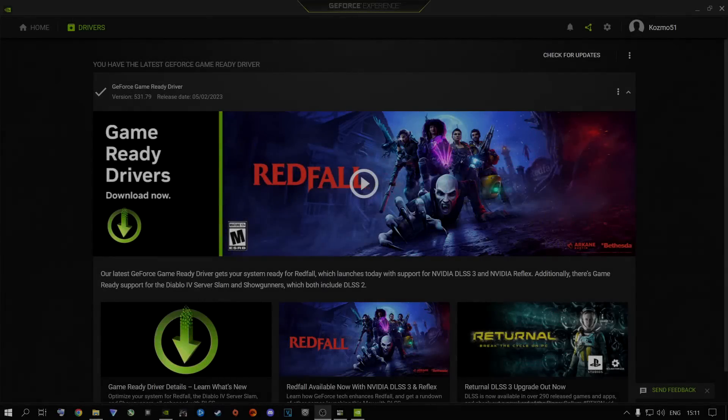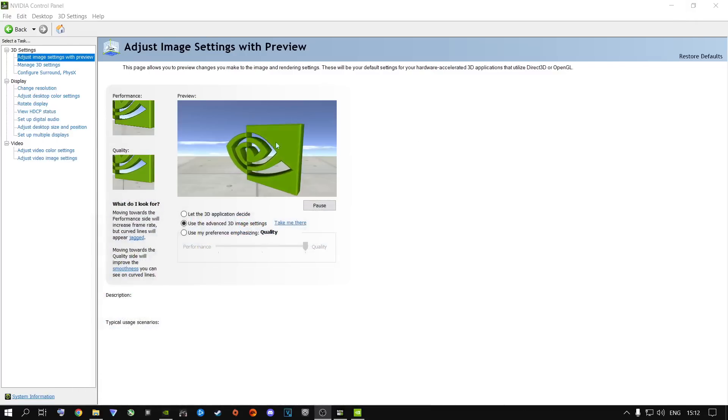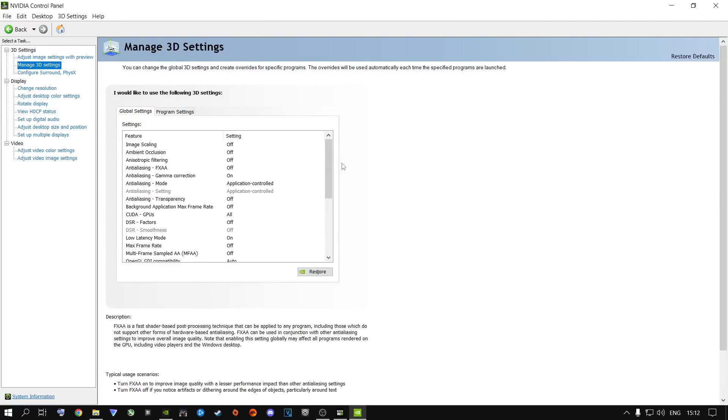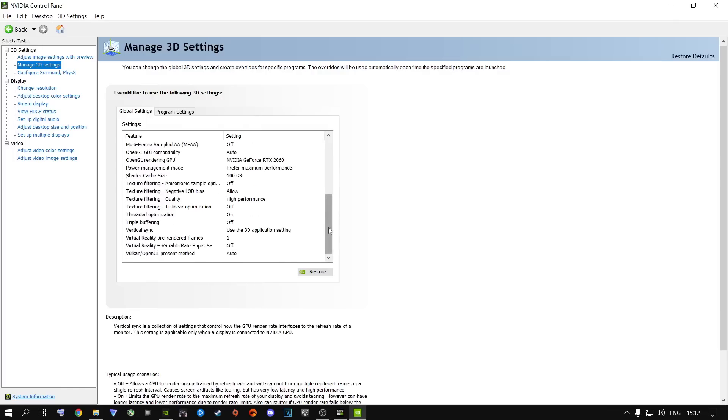All right, let's jump into the video. Before we get into game settings, these are very important things to do if you are an Nvidia or AMD user. Number one: go ahead and download the latest driver, which for Nvidia users is 531.79 — this is the latest version for your graphics card drivers. For Nvidia users, I highly recommend you open the Nvidia Control Panel, go to Adjust Image Settings with Preview, select Use the Advanced 3D Image Settings, and click Take Me There to get to Manage 3D Settings. Go ahead and copy all of my settings — they are still holding up for Season 3.